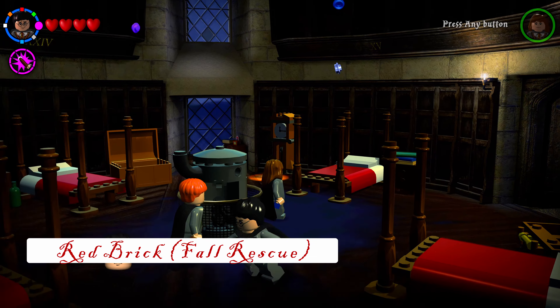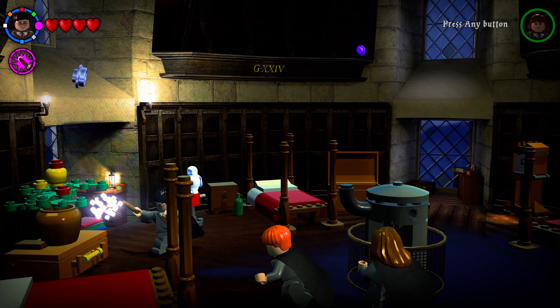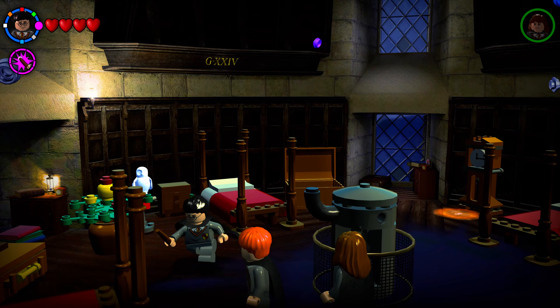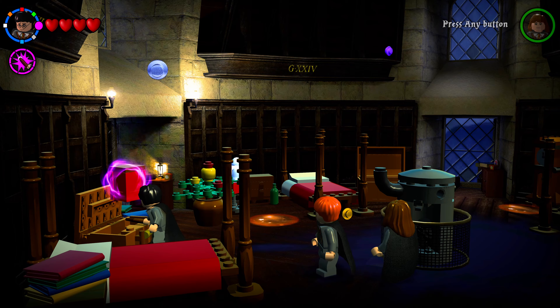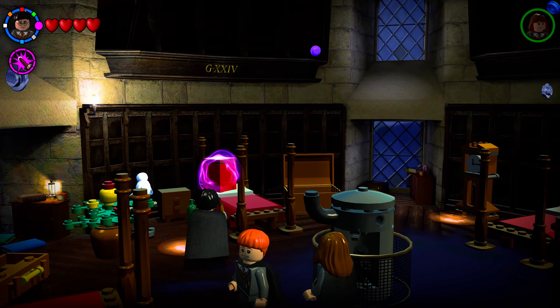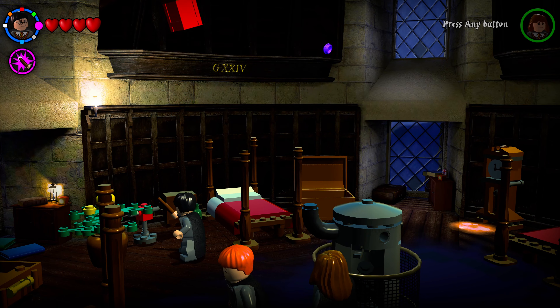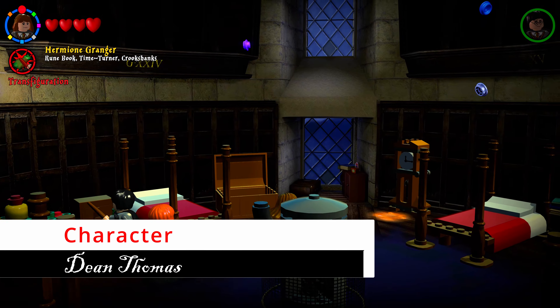On the left side there's a suitcase with a plant on top — move it with Wingardium Leviosa and then shoot the suitcase to get the red brick. All red bricks must be taken to a corresponding owl in that section who will fly away with it. Now switch to Hermione and go to the grandfather clock.